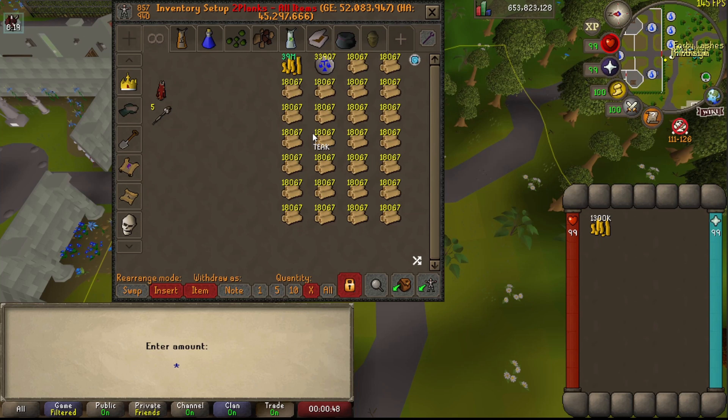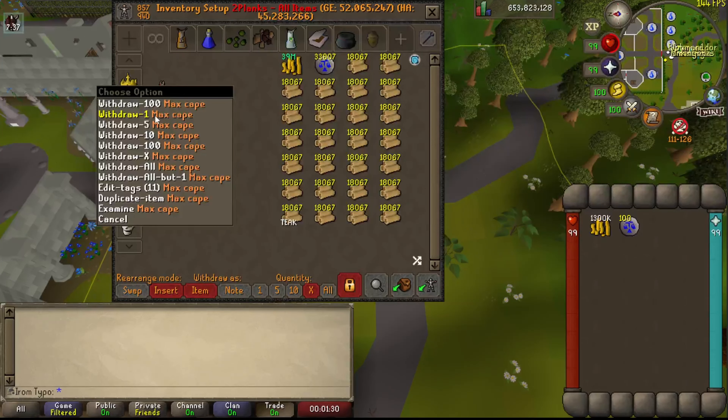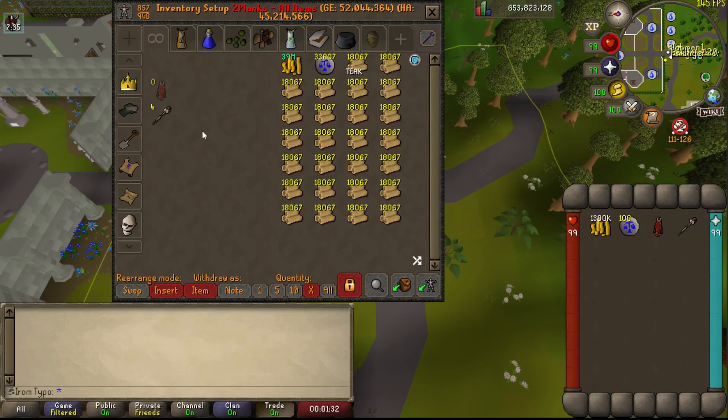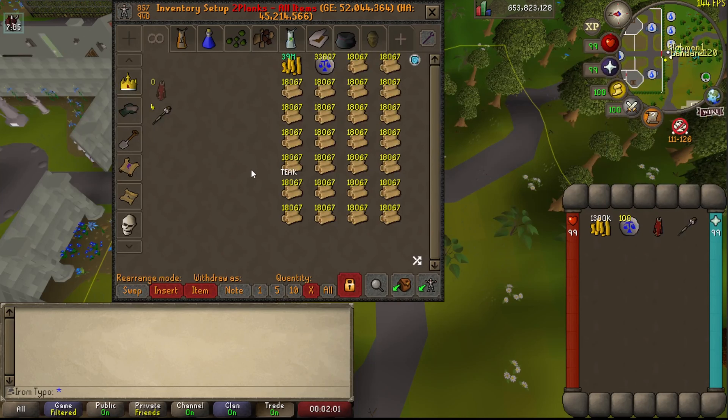We'll be taking 100 or 200 law runes depending on whether you are going to teleport back to Camelot immediately or use a portal. We'll equip a max cape and a dust battle staff. If you have a dust battle staff you can use that, otherwise you'll need dust runes, or in the worst case air runes and earth runes.